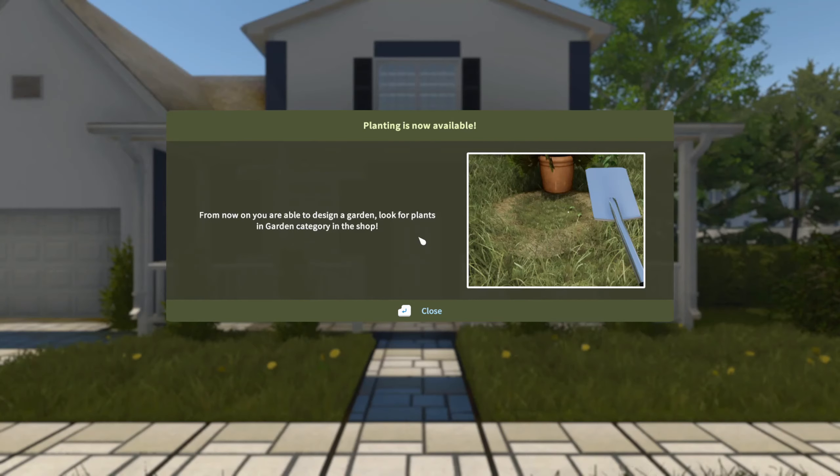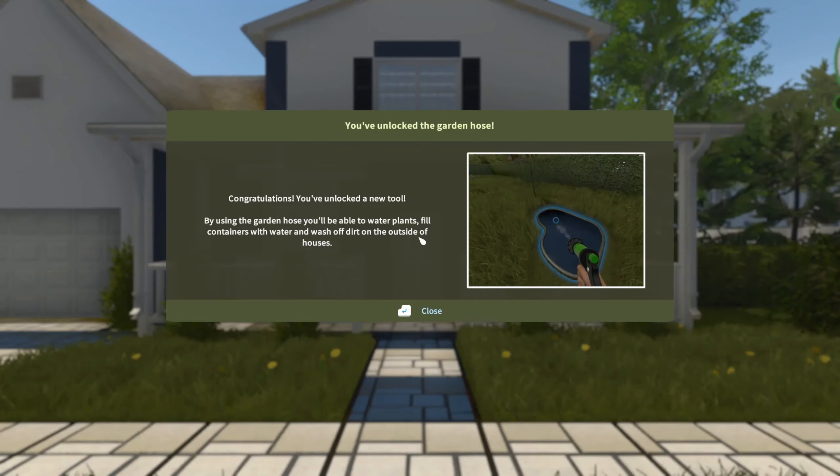From now on we are able to design a garden — look for plants in the garden category in the shop. Congratulations, we unlocked a new tool: we can use a garden hose now, and we'll be able to water plants, fill containers with water, and wash dirt off the side of the houses.